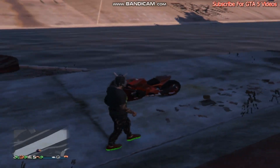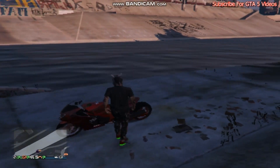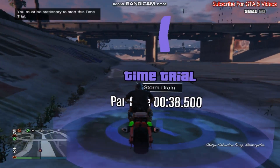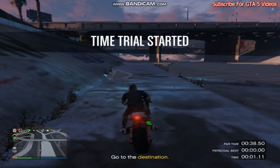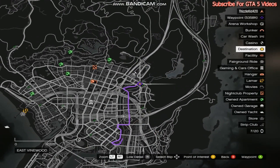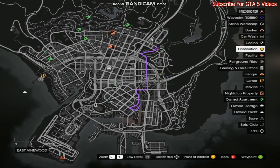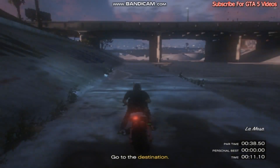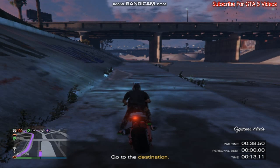Super easy. Every 38 seconds you guys will make $101,000. I'll show you exactly what to do. Go ahead and go to the time trial and start it. You guys will set a waypoint to the marker. What we're going to do is not take any roads — we're going to take this canal all the way down. It's as simple as that.